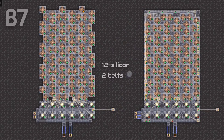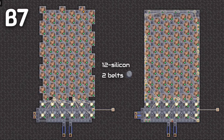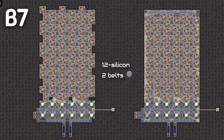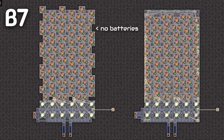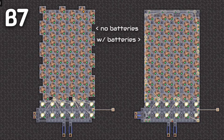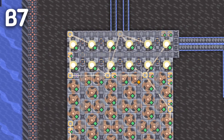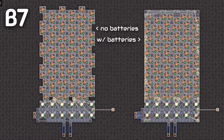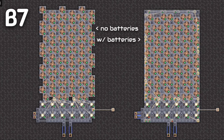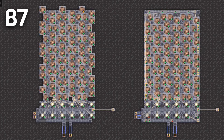Next, we have the 12-silicon design with sand installed. This will produce two belts of silicon. You can either have this raw schematic, or this design that has batteries scattered in the borders. Just look at this beauty. This will single-handedly resolve all of your silicon problems. Well, in the early game at least, you have to endure the pain of silicon.